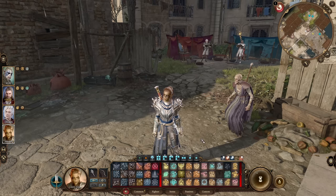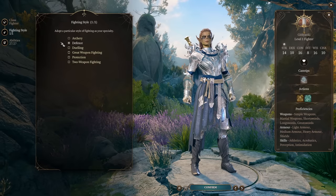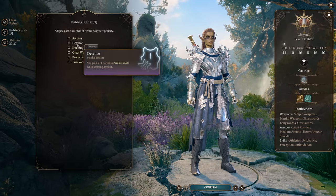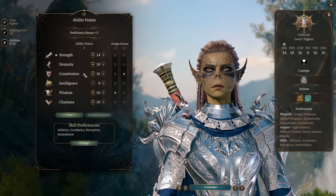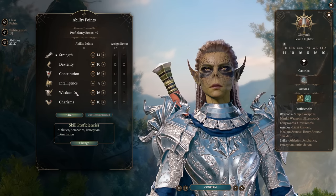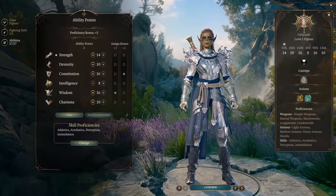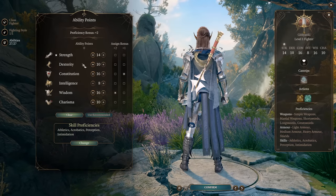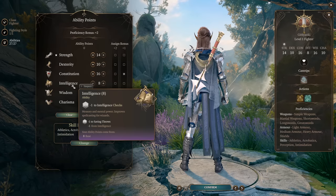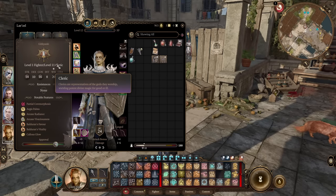Now let's talk about Cleric. This build makes Cleric not just a heal bot but a force to be reckoned with. The idea is similar to the Wizard build - start as Fighter to get Constitution saving throw proficiency, then take 11 levels in Light Domain Cleric. For fighting style, start with Defense for plus 1 to armor class, being more tanky and keeping concentration. Main abilities for Cleric will be wisdom and constitution at 16-16, then 14 into Strength for melee damage, and distribute other points into Dexterity or Charisma.